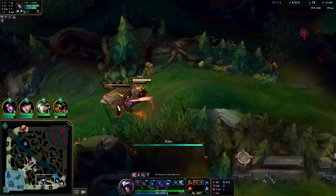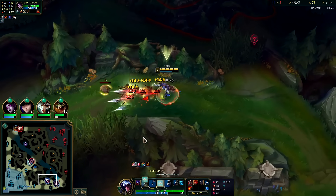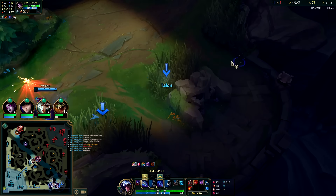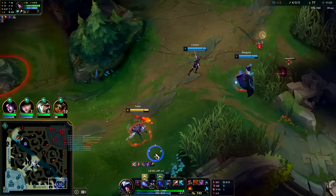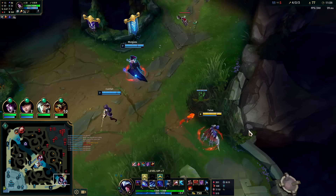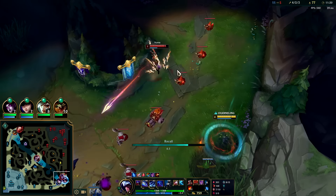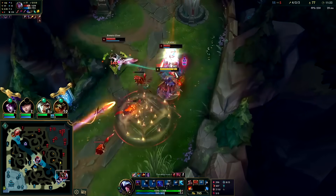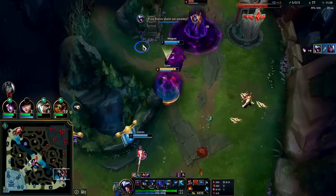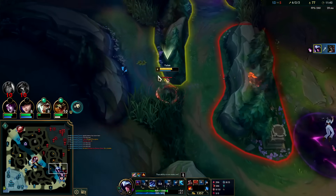I think Udyr's bot-laning at the moment because he was already here - what are the odds he left? He didn't go for my raptors either. We'll try to work our way around. Nice - that's a good ward pickup. I doubt this bush is warded. I'm going to jump out Q auto W. He's dead - sucks to suck Varus. Massive Morgana snare - go ahead and hit her with the Q. That's a double.